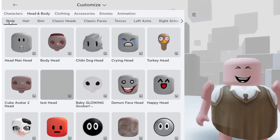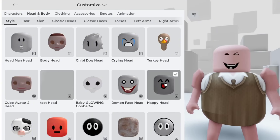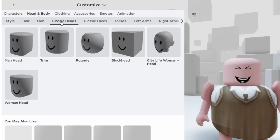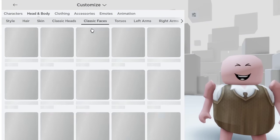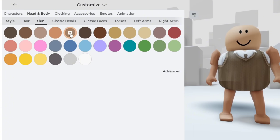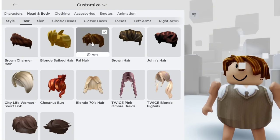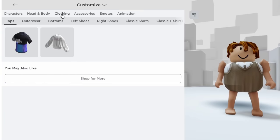You can use any faces you want to make it cuter. But for me, I will use the classic heads and equip the roundy to try something. I will also equip the free white shoes to make it even cuter.